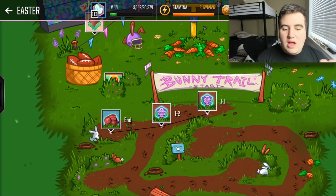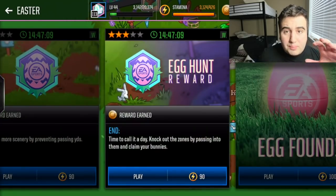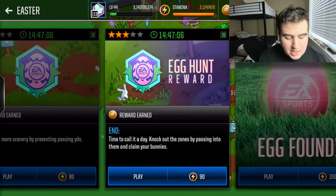I wanted to test something out. On the live events, you complete one and it unlocks the next: 1-1, 1-2, 1-3, and then an 'end.' What does the end mean? The end is basically the end of the bunny trail. You can decide to continue down the full trail — spending stamina — because the end only gave me 20 bunnies, whereas completing the full trail gets you 75.